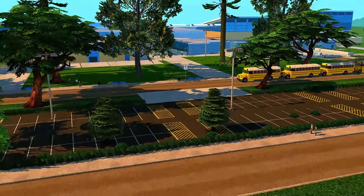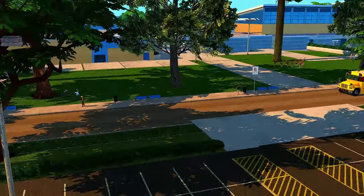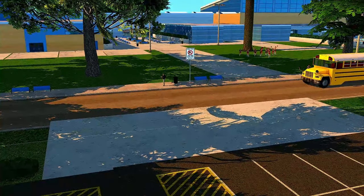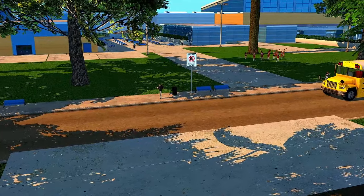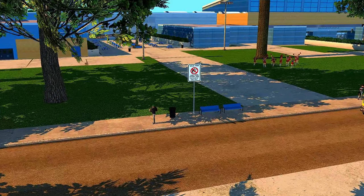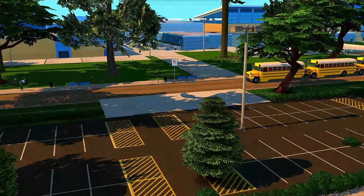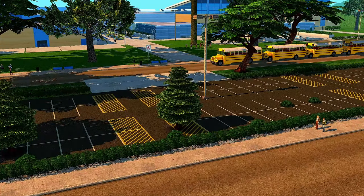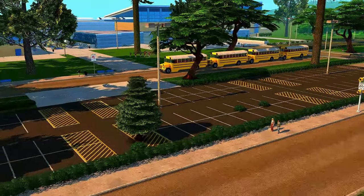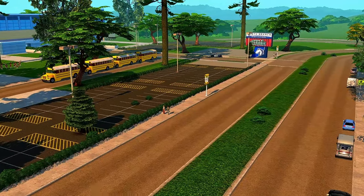I put trash cans and benches around, and these signs over here that say 'gun free zone' for the school. I do need to size some things down — like the signs in particular — because compared to the sims, the sign is huge. I get a little messed up when it comes to sizing signs. I'm also going to be putting homes around; ignore the existing houses because those aren't the ones I'm keeping.